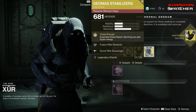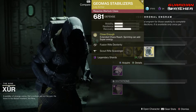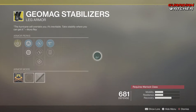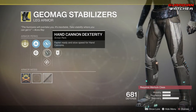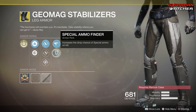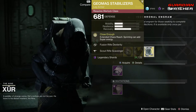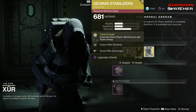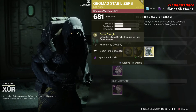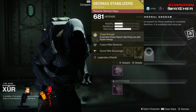Next we have the Geomag Stabilizers for the Warlock. The intrinsic perk on this is Close Enough, which gives you Extended Chaos Reach — sprinting can add super energy, which is pretty interesting. Then we have Fusion Rifle Dexterity, Hand Cannon Dexterity, Outreach, Scout Rifle Scavenger, as well as Special Ammo Finder. There is no ornament for this. This is definitely a good exotic for Chaos Reach Warlocks — definitely go ahead and grab it. Definitely a Tier 2 to 2.5 in PvE as well as PvP. I don't have this either, so I'm going to go ahead and grab that too.